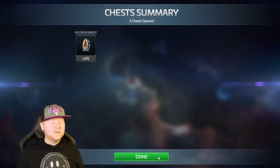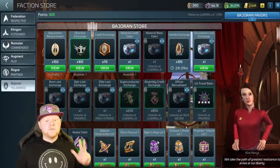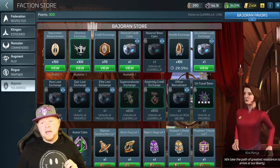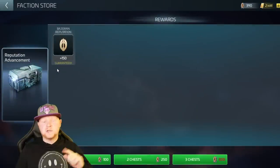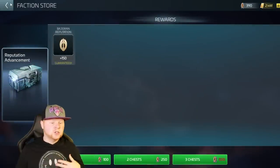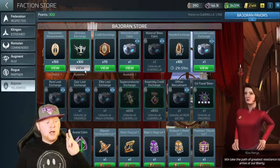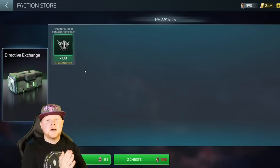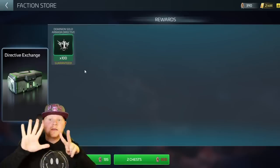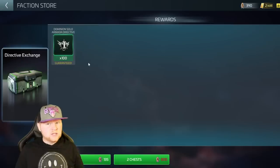What you're going to do with Bajoran badges: you have three options. Number one is Bajoran Reputation — costs me 100, and it scales up to a triple pull. Number two, which I will always recommend, is your Armada Directives. The game is set up to give you seven a week; you get one free a day just from doing the rep grind, which is arguably the best sourcing we really have.